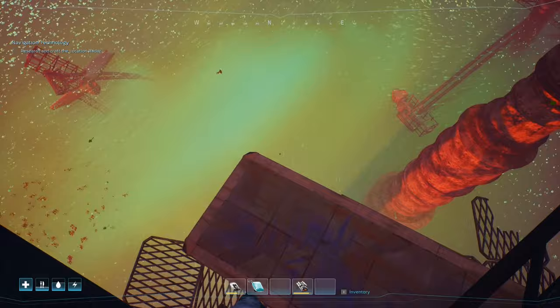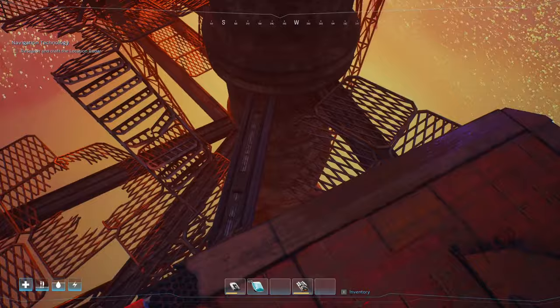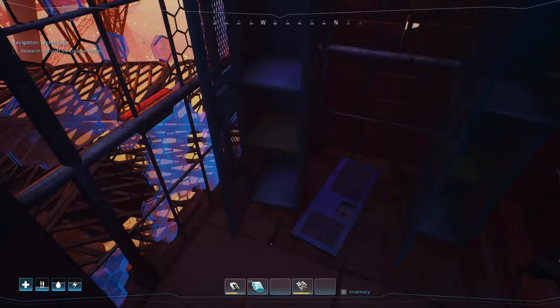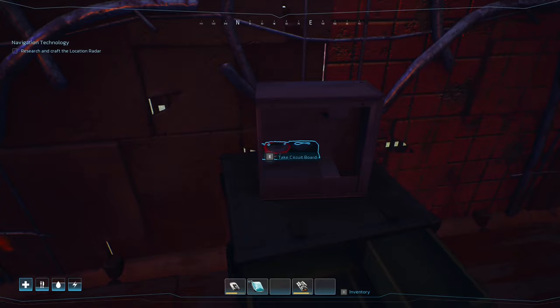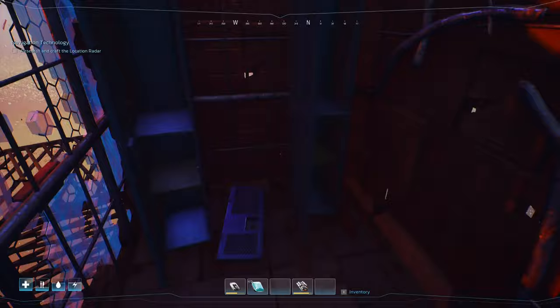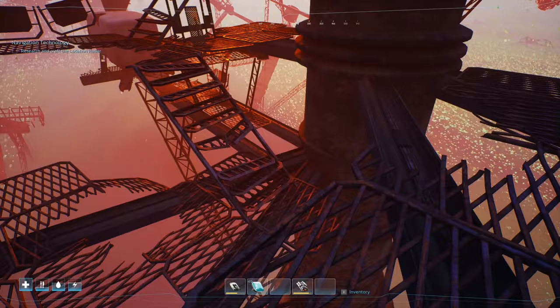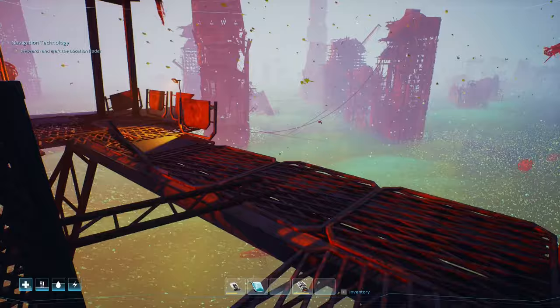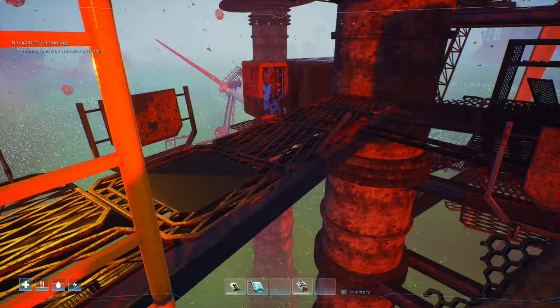I wonder if I could drop down onto that. That was probably a bad idea but never mind, we'll go with it — we're in. More loot, hopefully. It was worth it because I just risked my life coming down here. Oh, there's a graphics card at least, but that was it. Really not worth it for that risk. But I could jump back across there. I guess we got a graphics card out of it so that's something. Let's get the airship in the air and start extracting a load of this copper wire.